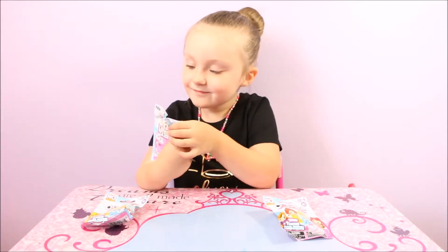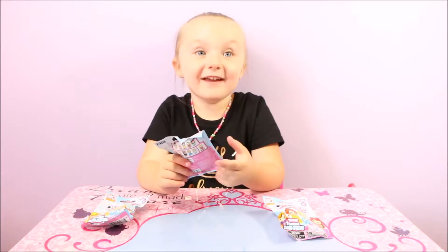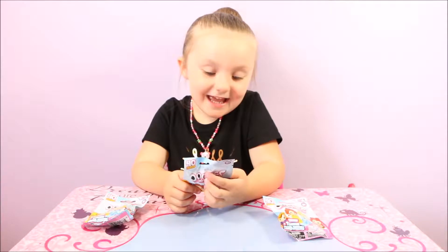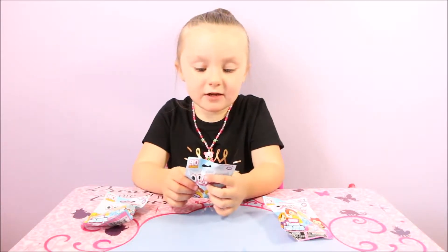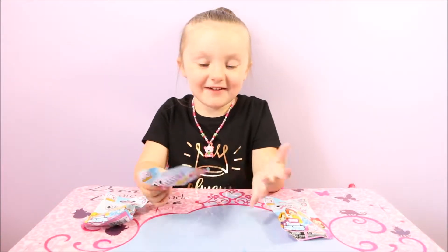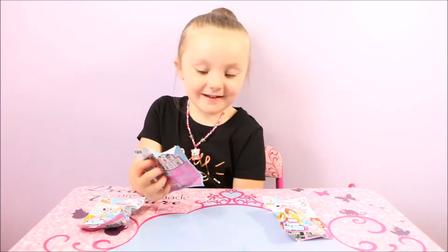And they are Disney princesses. So look at the back — there's all kinds of figures. Who could we get? I think we could get Tiana, Tinkerbell, Beast, Snow White, Rapunzel, Belle, Sleeping Beauty, and Ariel. And there's a limited edition golden hair Rapunzel that you're supposed to look for. There are 40 to collect.